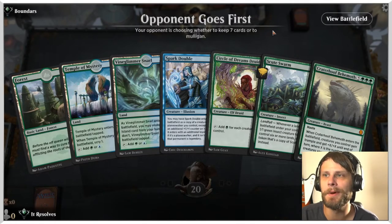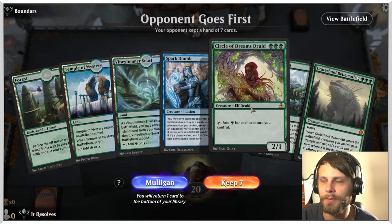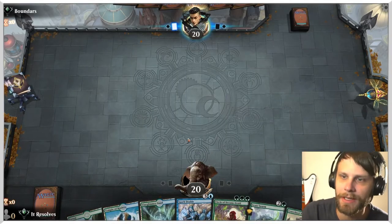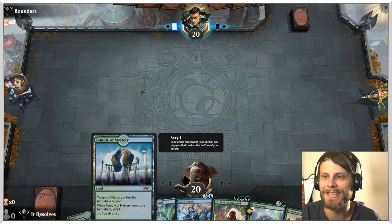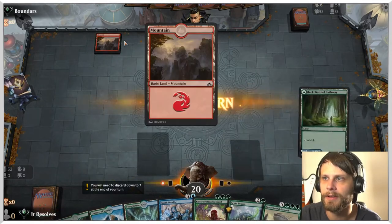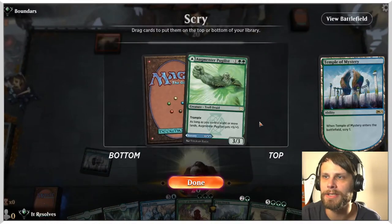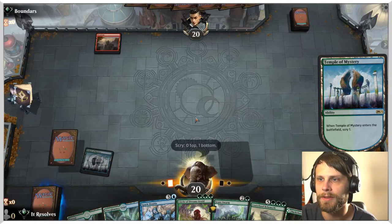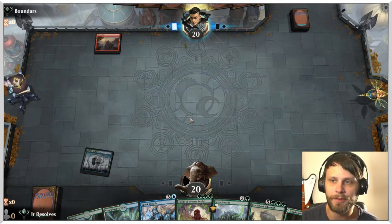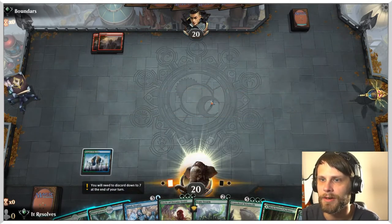Here we are for game number one. This is an OK hand — it's a little bit late game. We've got some three drops into a four drop, which isn't bad. We're going to keep this. We also get to lead on a temple, which is really nice because it is going to provide us with a little bit of scry. Starting with a flat red source — very curious to know what this is going to be. I'm actually going to put that on the bottom. What we'd like at this point is just some ramp; if we can get a Gilded Goose, that would be good.